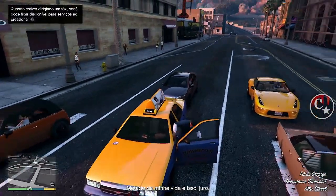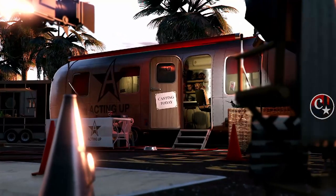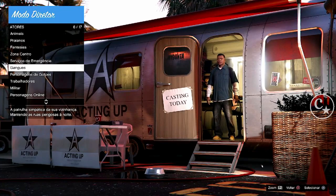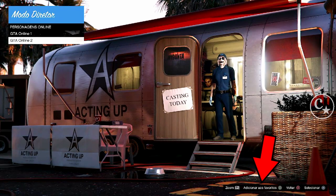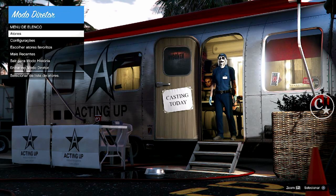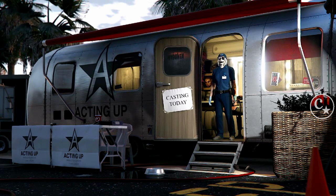Chegando aqui no modo história, vamos entrar, obviamente, no modo diretor. Aqui dentro, a gente vai vir em atores, personagens do online. Coloque em cima do personagem feminino e adicione aos favoritos. Cancela. Vem aqui em escolher atores, coloque em cima do feminino e clica para sair do trailer. Faça desse jeitinho para não dar nenhum problema.